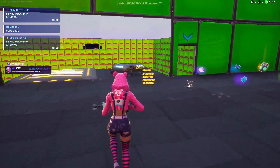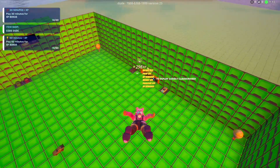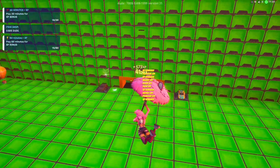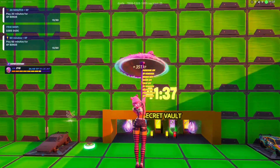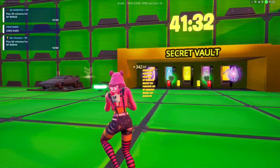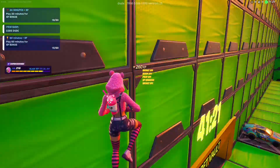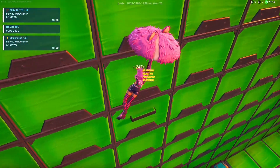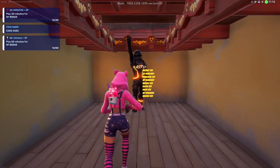Almost done — one left to do. Hit the jump pad and make your way to the secret vault. Right above the secret vault is a small ledge: hit the bouncer, deploy your glider, and land on that ledge. Then jump up to be teleported to a secret area.